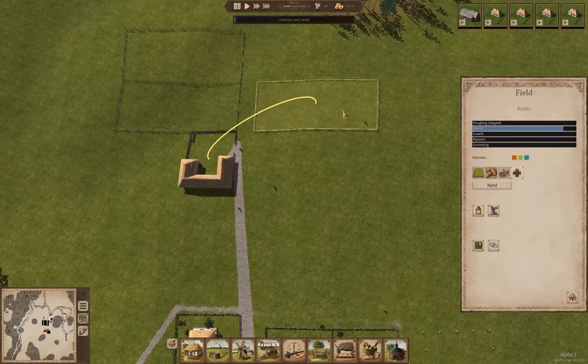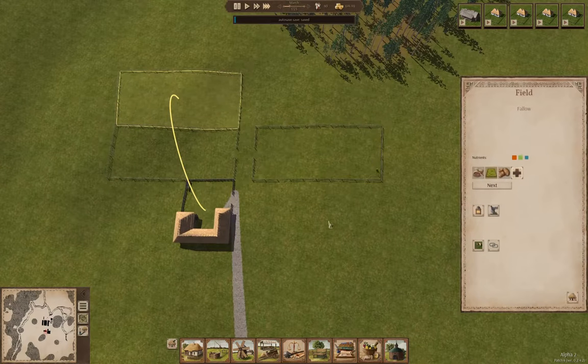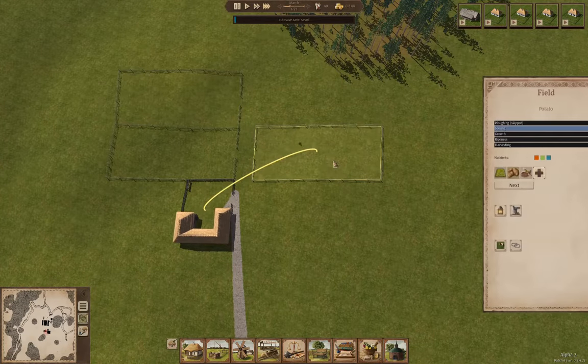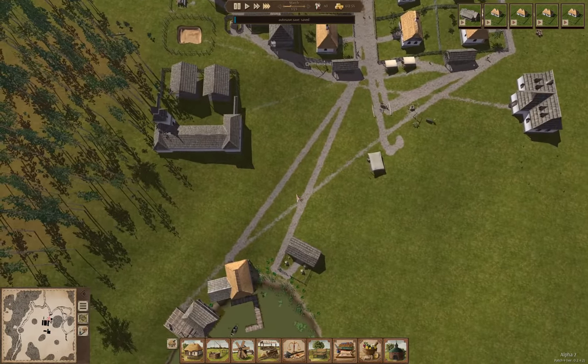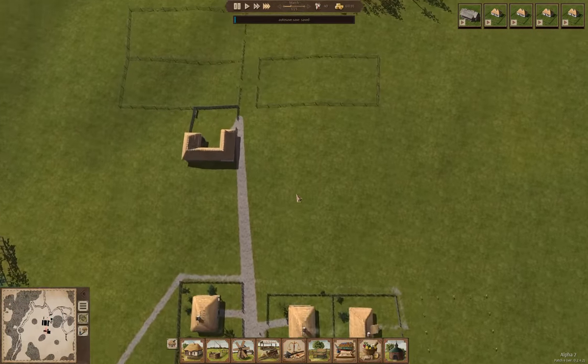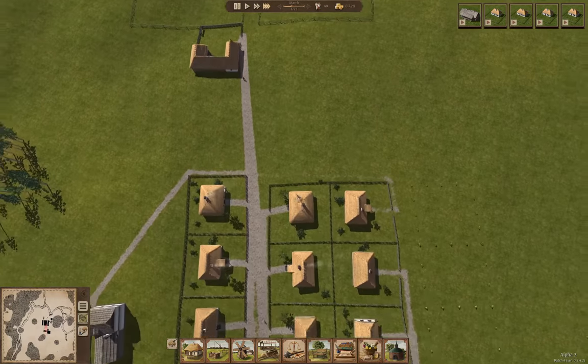We're just about done sowing on that field. This one should be fallow. The farm is operational. It looks like I could get away with adding a couple more fields there — I'll probably do that next time around.